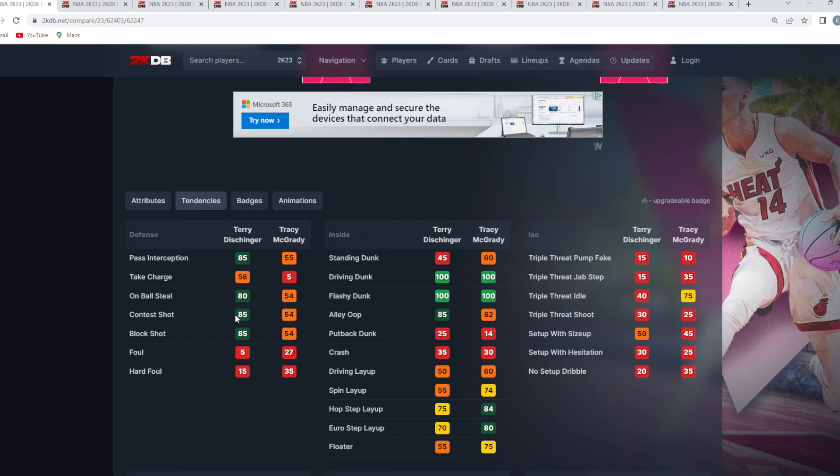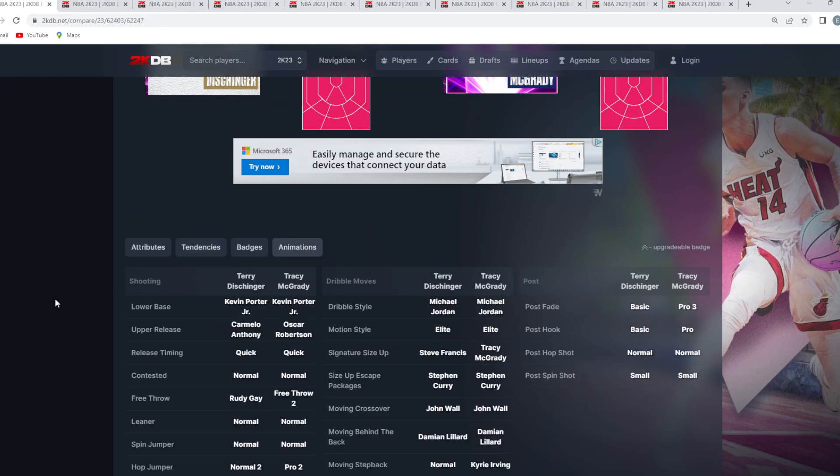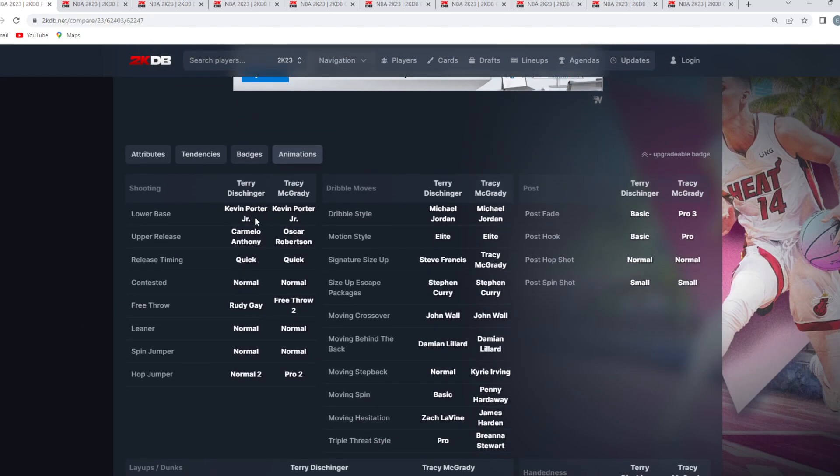Terry Dischinger does have animations for on-ball seal tendency, contest shot, and block shot, which matters a little. But it really comes down to the animation screen. They both have the KPJ base. Terry has the Carmelo Anthony upper and T-Mac has the Oscar upper. I like T-Mac's jump shot a lot — I thought it was the best release in the game. But this Carmelo release is so much faster, so if you can learn to time a faster jump shot with the KPJ base — which is one of the best, if not the best, base in the game — that's when I think Terry Dischinger has the better jump shot.